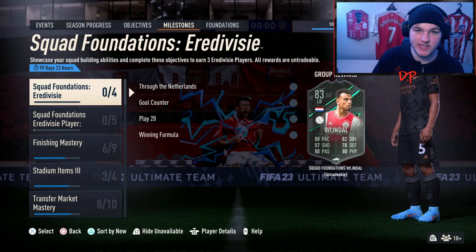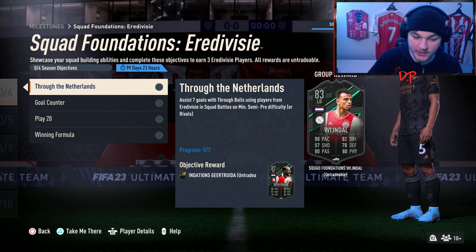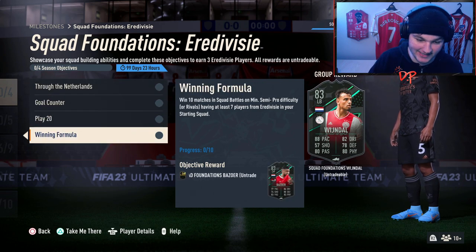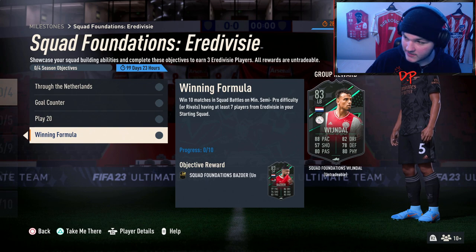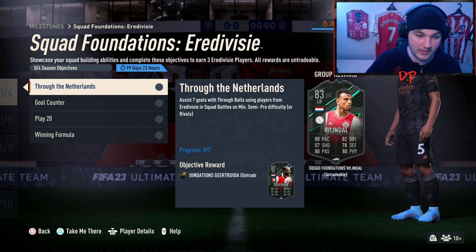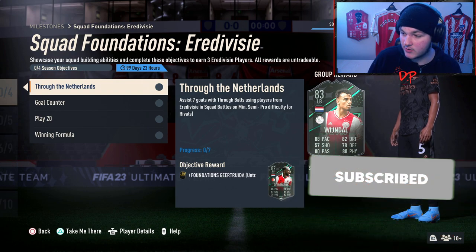Welcome everybody back to another objectives guide. Today we're taking a look at the Squad Foundations for Eredivisie. By completing these you can get a pretty good reward. I think it's best for everyone watching, myself included, that I do not try to pronounce these names because I know I'll make a fool of myself. But you've got some pretty nice looking cards here — Bezoa is what we're going to go with. He looks like a very good almost holo-gang card, and the left back looks solid too. You can get some free, pretty nice cards for literally just playing the game.